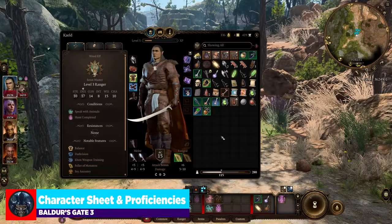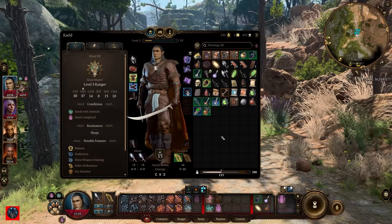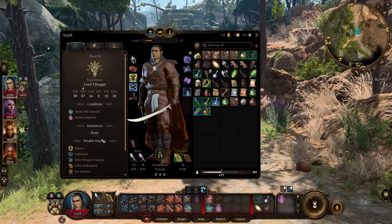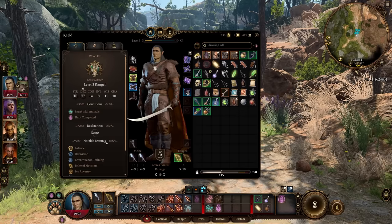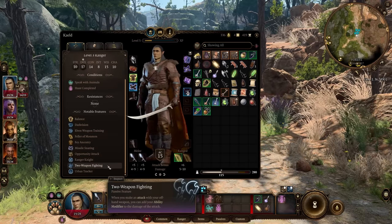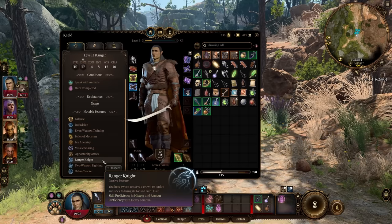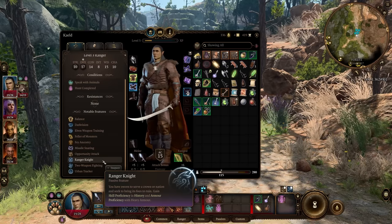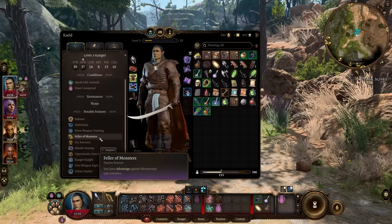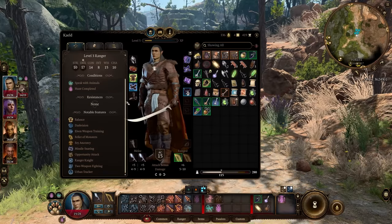Jumping back into our character screen: we have conditional resistances and notable features. Notable features is one you'll use a lot — it shows all the stuff that stacks with your character, like Ranger Knight from my Favored Enemy selection, or Feller of Monsters, a passive granted by my weapon.